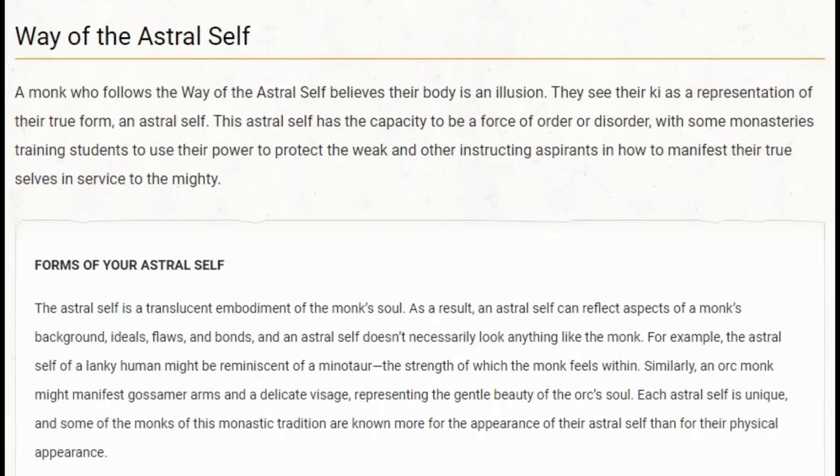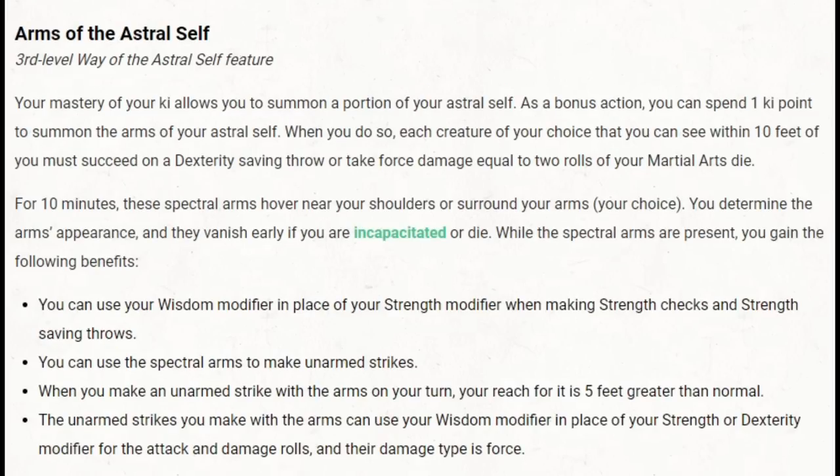Way of the Astral Self — as a straight monk, I'm not a fan of this subclass. But for our grapple build, it's just the subclass that works. That third level feature, Arms of the Astral Self, allows us to use our wisdom modifier in place of our strength modifier when making strength checks and strength saving throws. When we grapple, it's a strength athletics check, and strength is hard to get on a monk build. Wisdom? Dead easy. So this is just the choice.